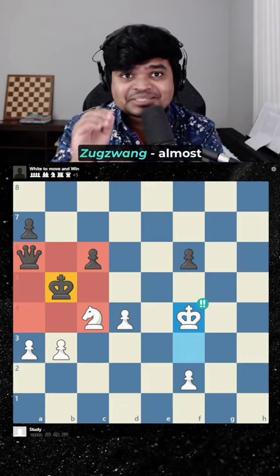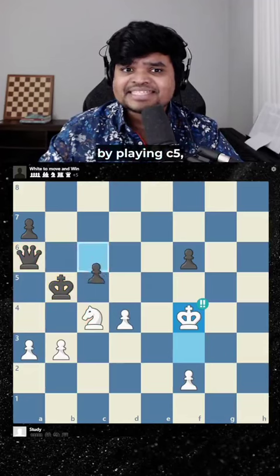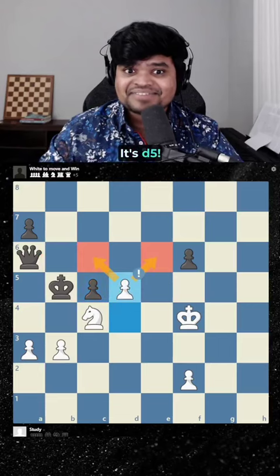Now black is in a zugzwang almost. Black tries to break free by playing c5, trying to go here or here. But we have a counter — it's d5.